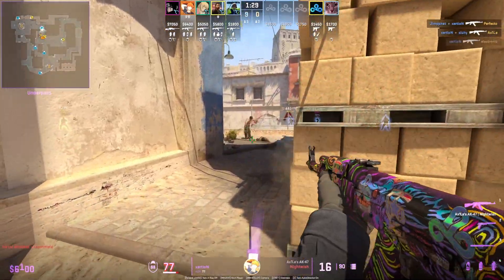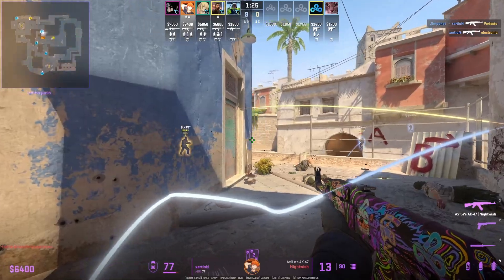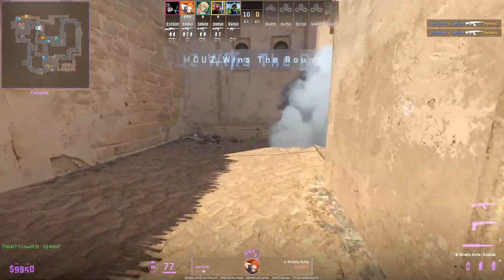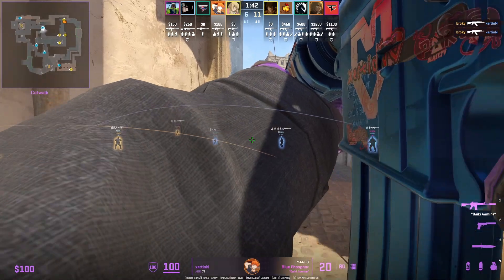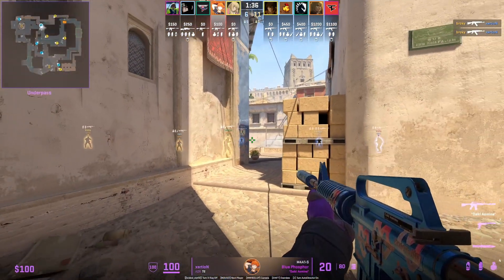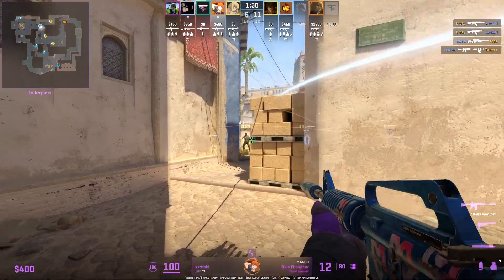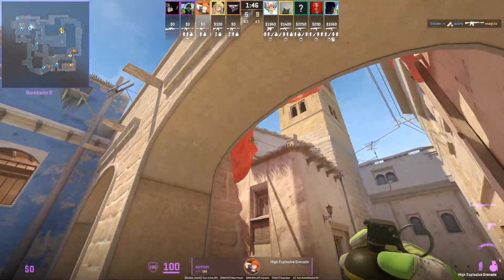Once again we see Exertion shutting down C9's fast mid take. You typically don't see the short player just swing out and peek top mid because T-side off-burst will punish you, especially in the pro scene. The only time you'll see this in pro play is when the CTs have a set mid setup where they re-aggress and molotov top mid, underpass, and swing from short, connector, and window. Exertion holds a really nice off-angle and is not exposed to the delpan chair angle, though he does lose the second duel against Broki.